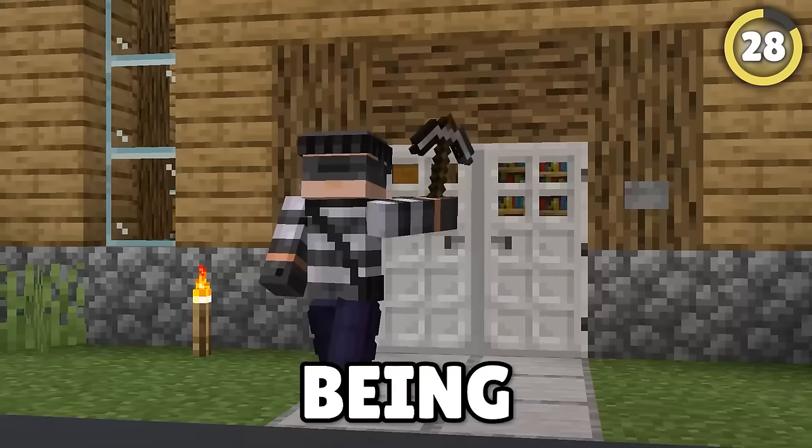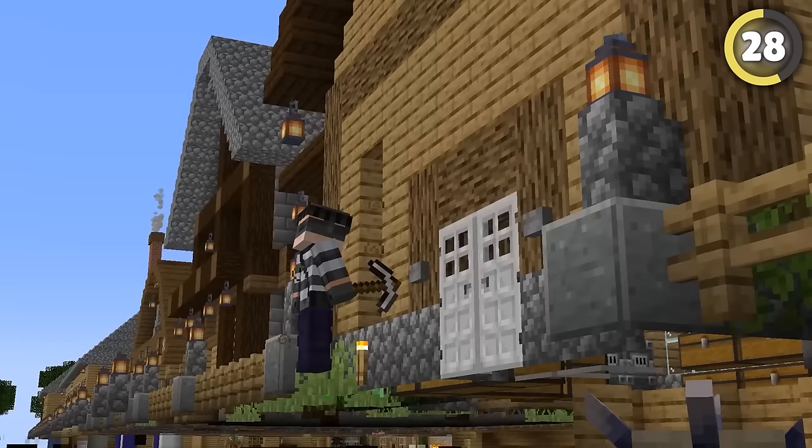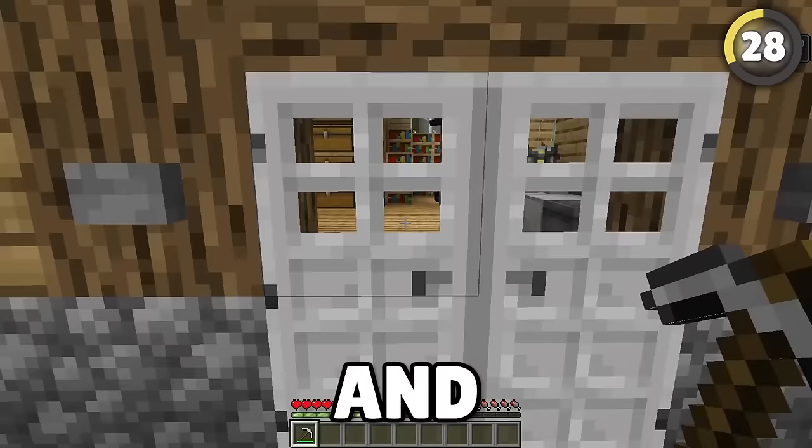This fun hack will protect your buildings from being mined away by griefing players. It's simple — just hide an elder guardian underneath your home, and breaking your walls and floors will become near impossible.